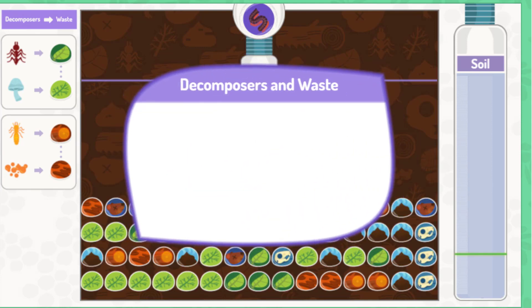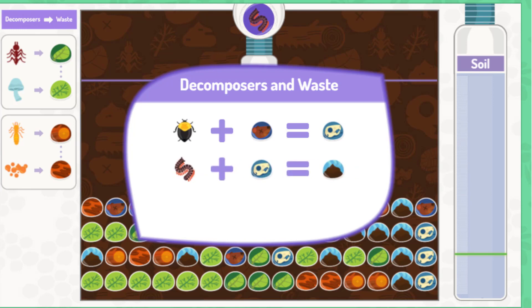Here are some more decomposers and the waste they break down. A decomposer called a carrion beetle eats dead animals and breaks them down into smaller pieces. Insects, like the millipede, eat some of the smaller pieces and turn them into poop. Bacteria eat and recycle that poop, making rich soil for the jungle.